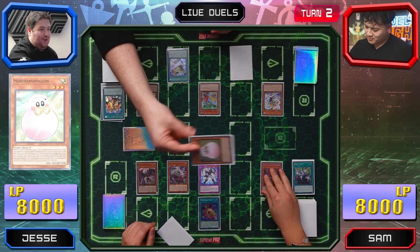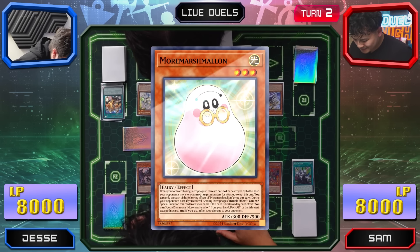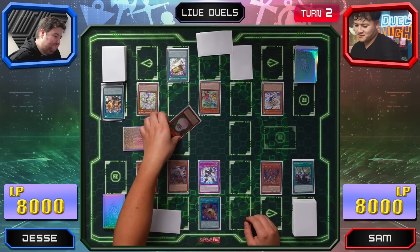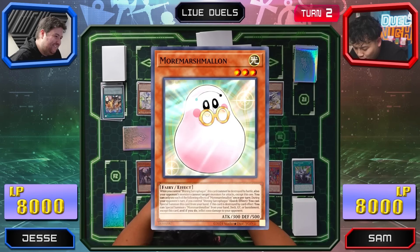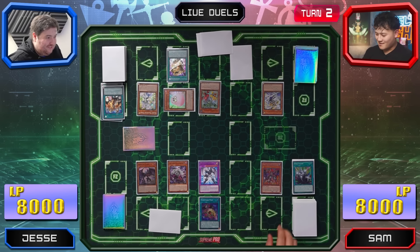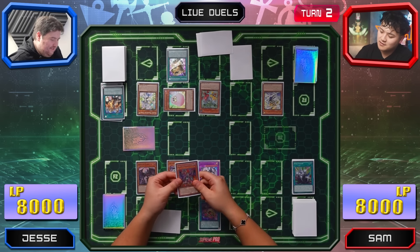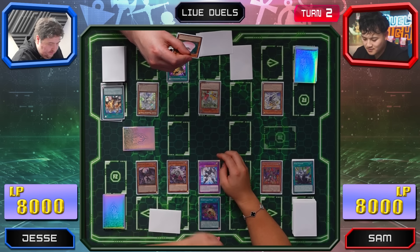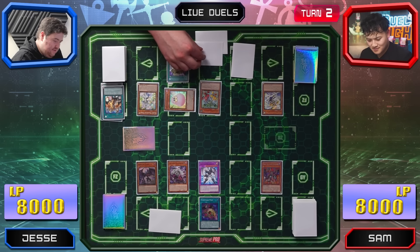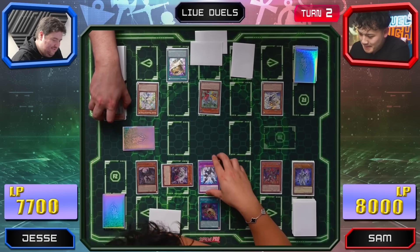On the end of the battle phase, Marshmellon summons itself — and you have to attack it. While you control Shining Sarcophagus, if it's attacked, you draw a card. Also, your opponent's monsters cannot target other monsters except this one. If it dies it comes back, except from itself. Entering the battle phase — if I attack this and deal damage, it's an additional stack. There's 300 attack — it just destroys it. I'll summon this in defense because it doesn't do anything. I'll set one card face down.